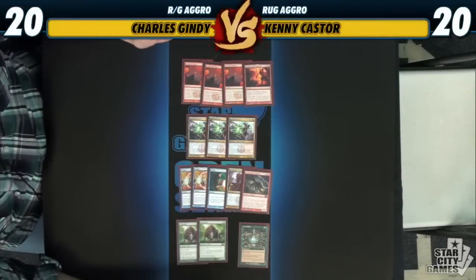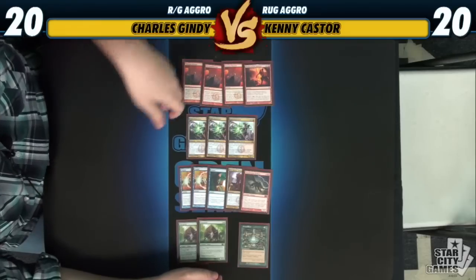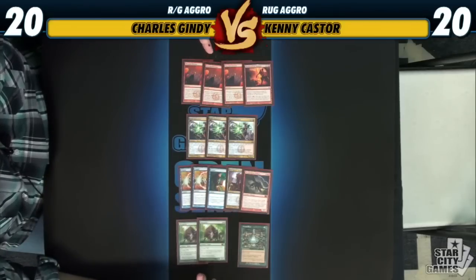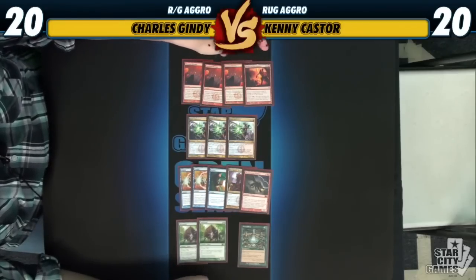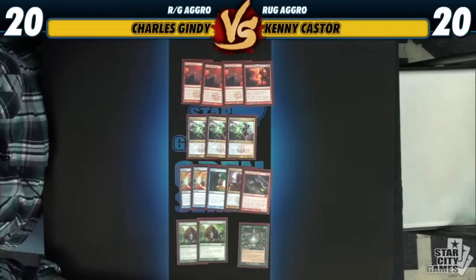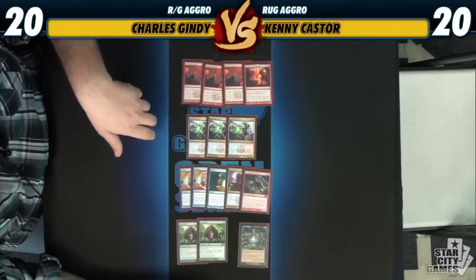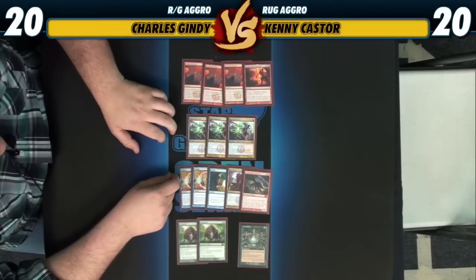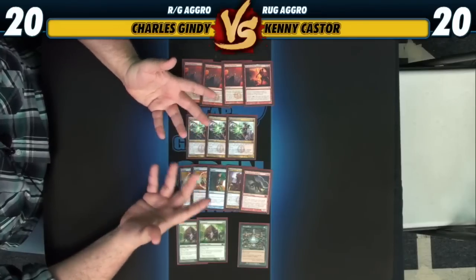Moving right along to the sideboard, we have quite the collection of cards. We have our removal package — basically Mizzium Mortars, which you could substitute for Pillar of Flame if you think there are going to be a lot of Naya Blitz decks. Pillar of Flame is better because it's just a one-drop and that deck can get out of hand very quickly. We also have the fourth Bonfire on the sideboard — it's a card you want against Reanimator where if you do Miracle it, the game is just over. We also have Statcaster, which is a card you want if you have access to blue and red.